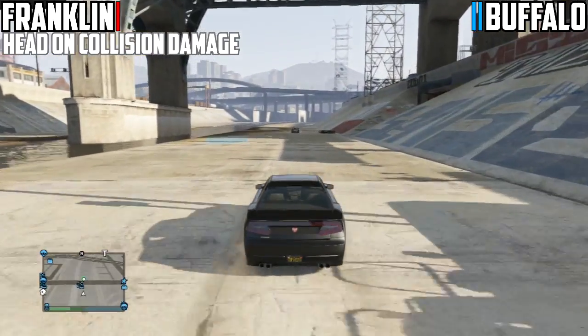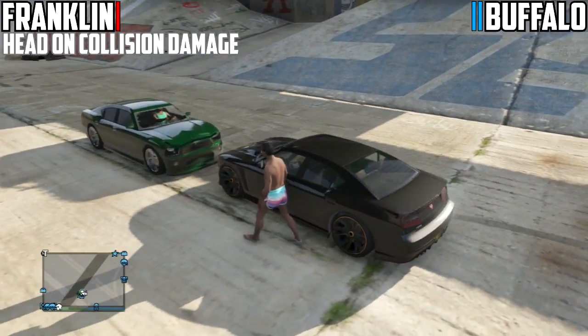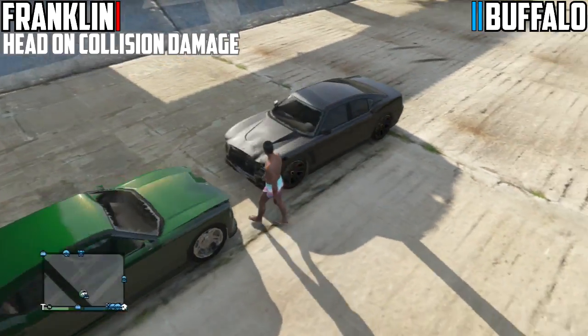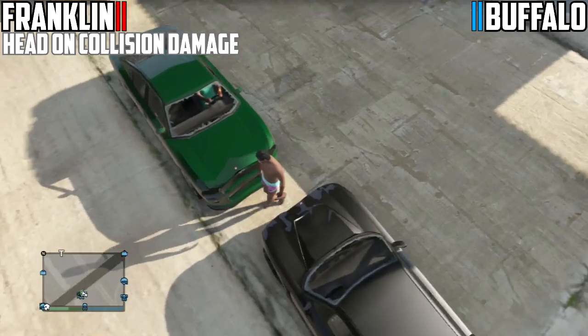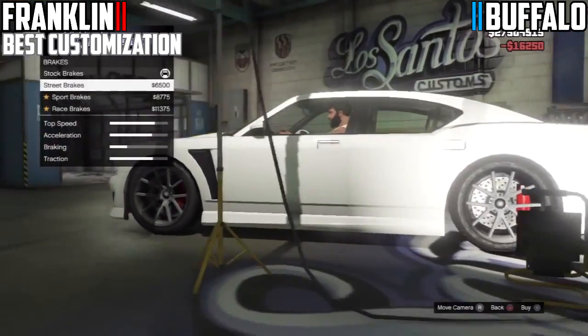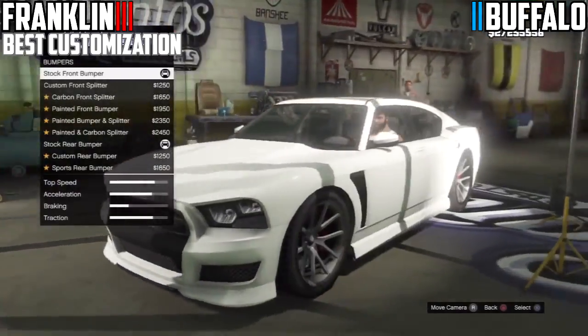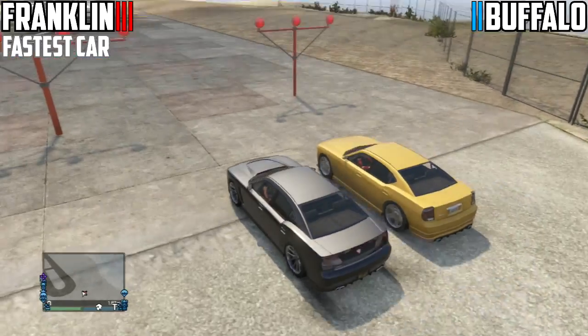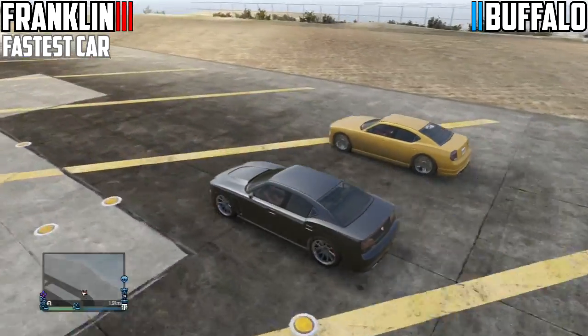Moving on to the head-on collision damage — this one wasn't a surprise and was straightforward. The normal Buffalo in fact took slightly more damage than Franklin's Buffalo, but they were pretty close. You had to get a couple of other perspectives to get the answers for this particular test. So currently it's 2-2, but for best customization, Franklin's Buffalo wins without a doubt — I don't even need to show the normal Buffalo because the normal Buffalo hardly has any customization whatsoever. So it's 3-2 currently for Franklin's Buffalo.